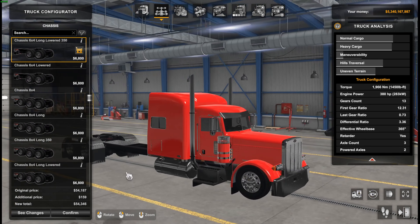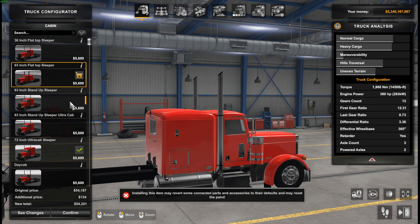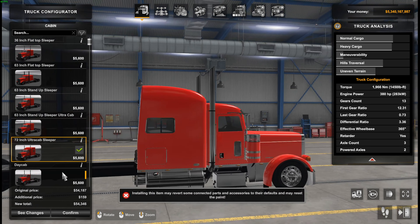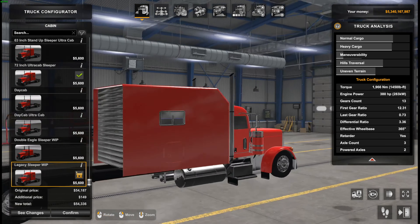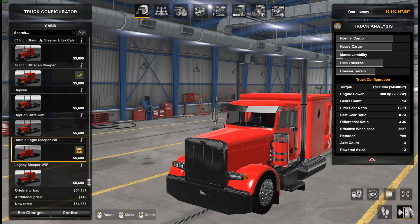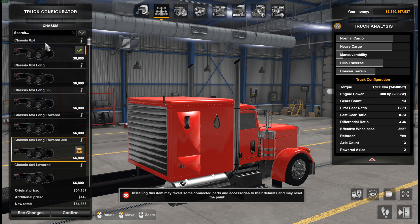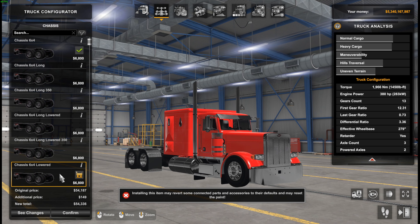A lot of custom work that Hateru has done to this — I keep wanting to call him Hater Bill. We have the 36-inch, the 63 stand-up, and then the ultra cab — that's your roof cap option if you are very tall. We also have the day cab, day cab ultra cab. These double eagle sleepers are really cool — they have that big boy's sleeper. The double eagle with the teardrop window is a neat option, just my personal preference.